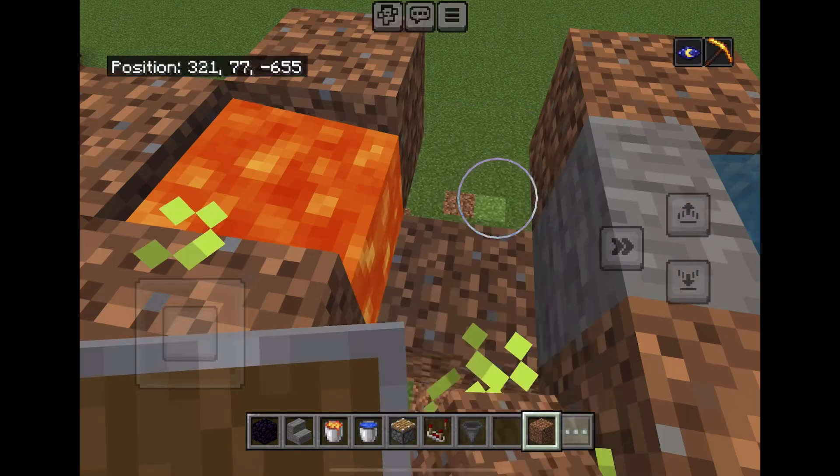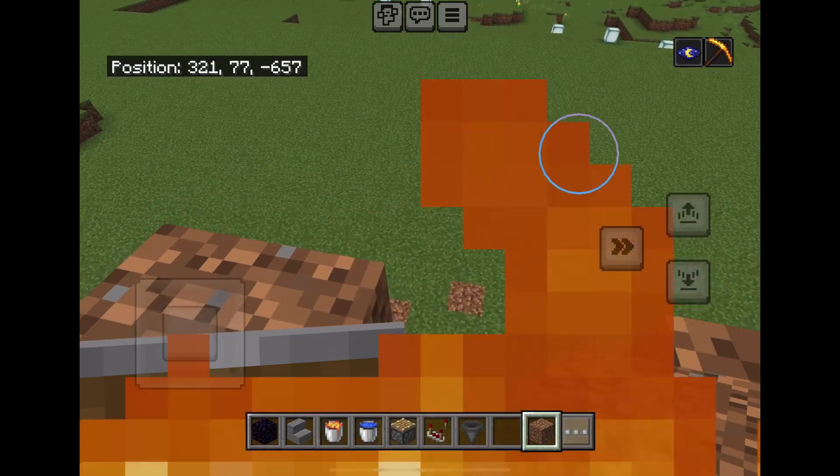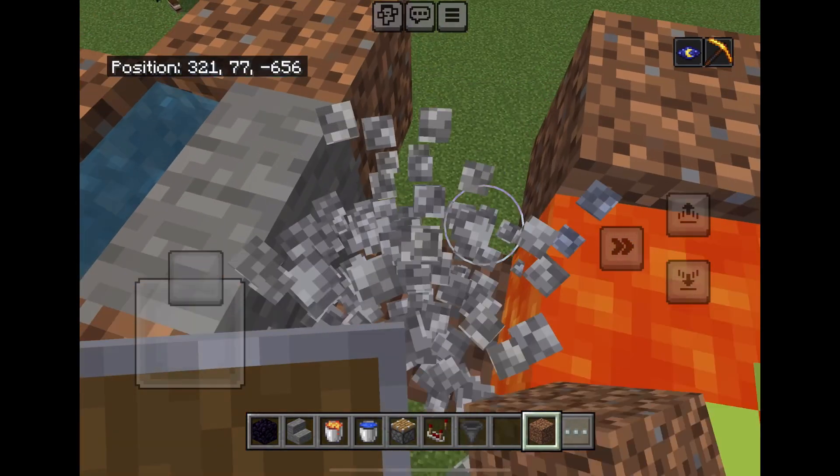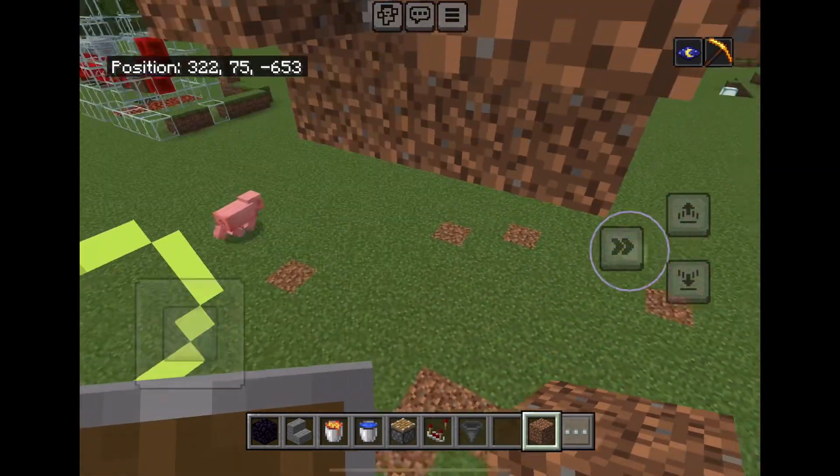You can place this down. You could literally just use this and replace that dirt block I placed last with a hopper, so you can make a collection system. But wait — it's not automatic.